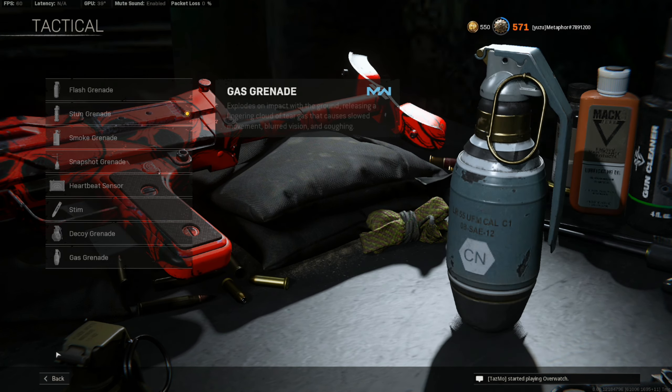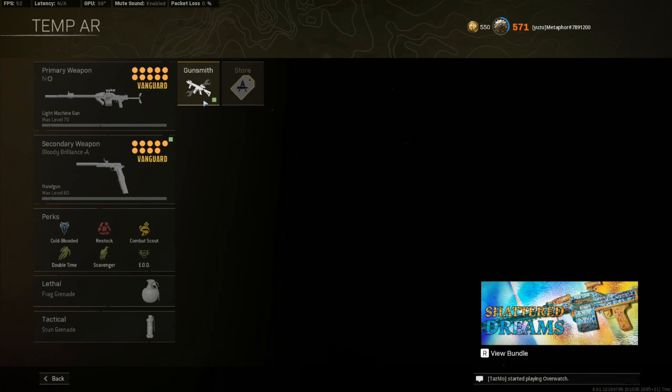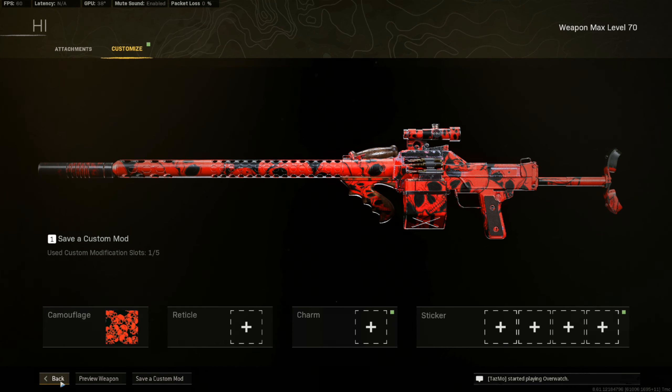We are bringing back the akimbo pistols again. If you guys missed that last video, go check them out — the majority of my kills are with this thing up close. And then I'm using the UGM, the god LMG, for pretty much everything else.